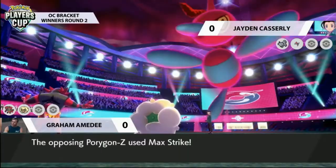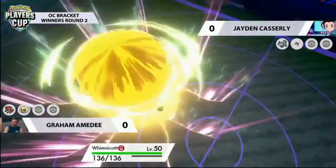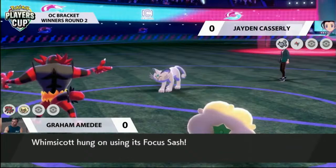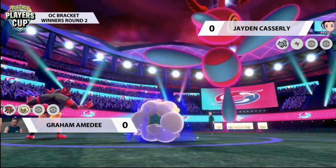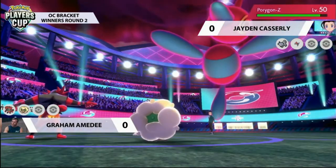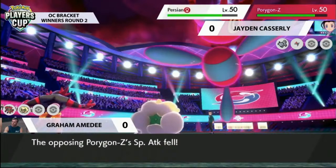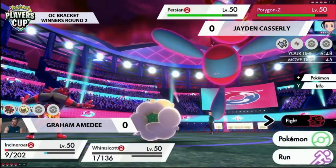Getting Tailwind up here is critical — you need to start countering those Max Strikes. Porygon-Z goes for another one; the speed drop lands on Graham's side and goes straight into that Whimsicott, which is down to its Focus Sash. Both Incineroar and Whimsicott are now looking incredibly vulnerable — their HP has been really depleted, particularly from the extra chip from Foul Play on Alolan Persian. You really need Porygon-Z to be picking up knockouts, and with the Assault Vest preventing the KO plus the Focus Sash on Whimsicott, two turns of Porygon-Z's Dynamax have gone with not a single knockout.